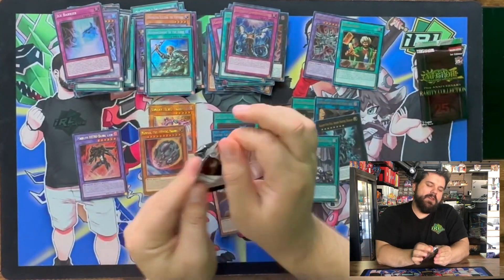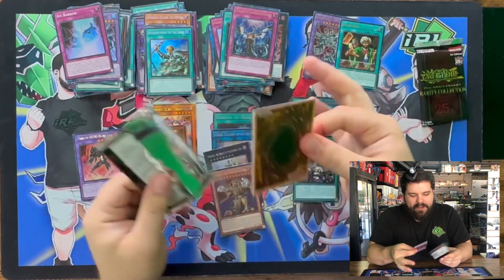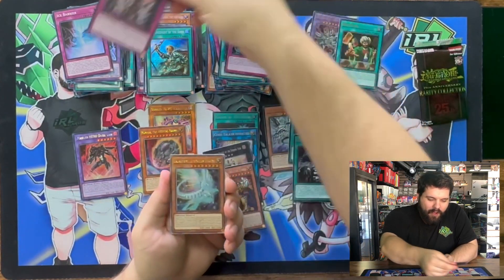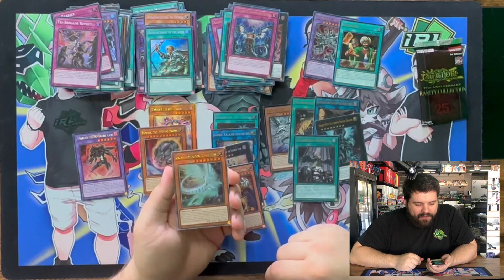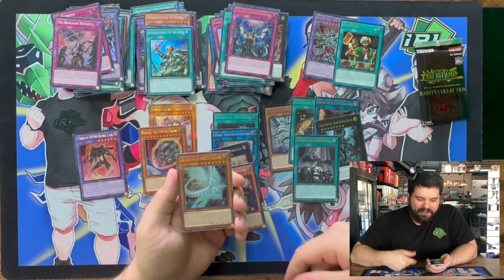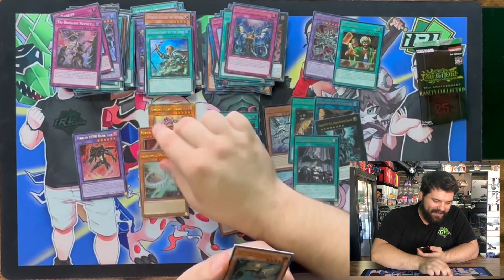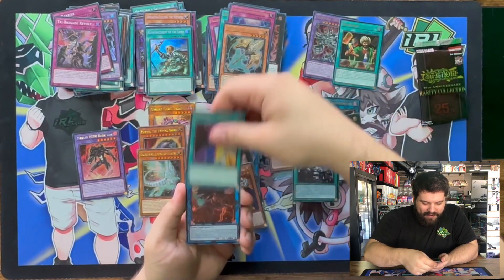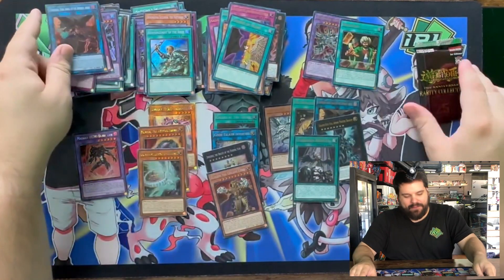I got two packs left — one of these could be another QCR. QCR Galaxy Eyes Afterglow Dragon! Gabe was just in here, he's going to want this. We got an Ultra Rare Lancia. Ultra Rare Change of Heart. And a Cherubini in Super.